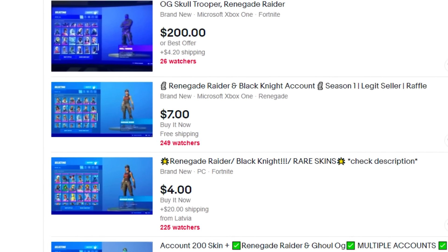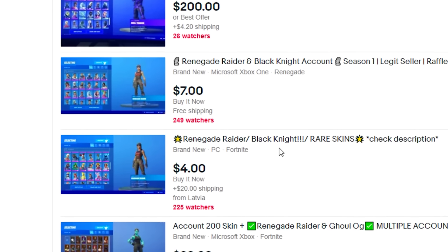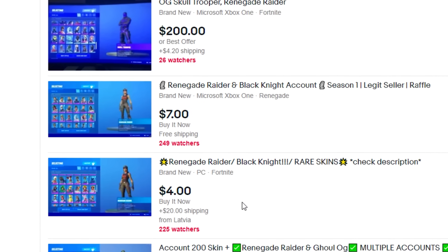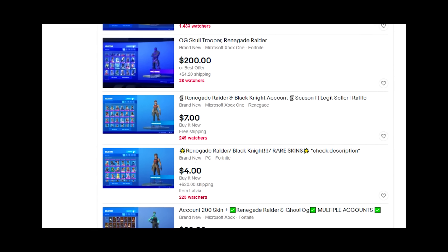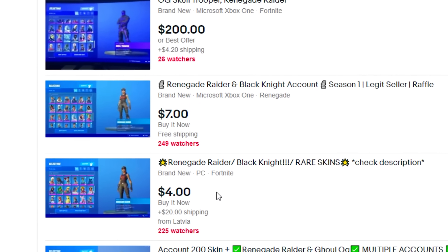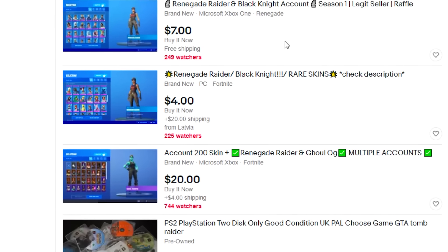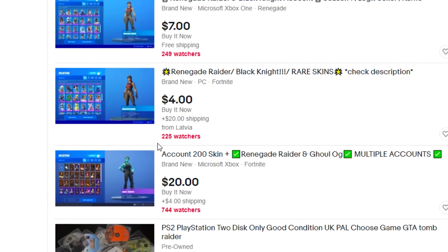I think I found the perfect Fortnite account — it says Renegade Raider, Black Knight, Rare Skins, and it's literally $4. $4 for the Renegade Raider?! I should just risk it for the video. If I actually got the Renegade Raider for $4, that would literally be the best thing in the world. This account looks pretty valid; I'm just gonna go buy it. I'm just hoping I won't get scammed because that'll be pretty annoying. I'll catch you when I'm in the locker.